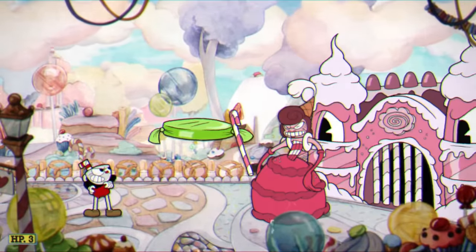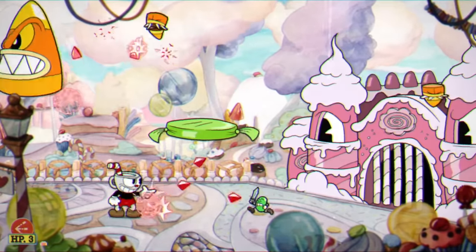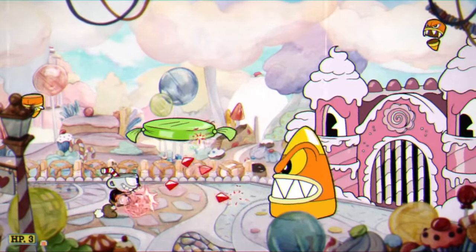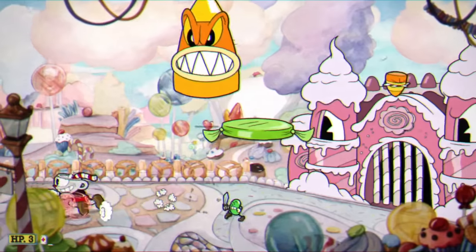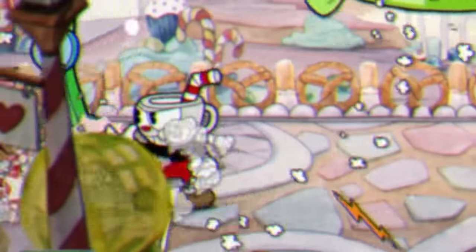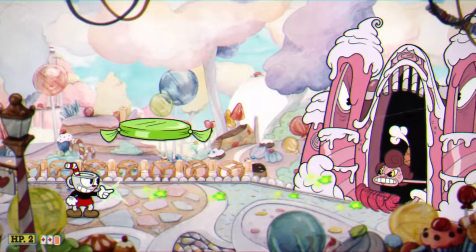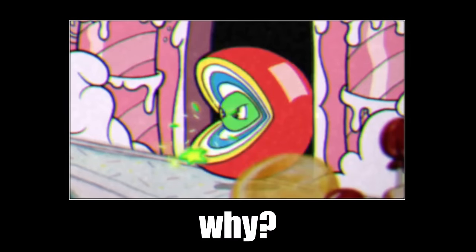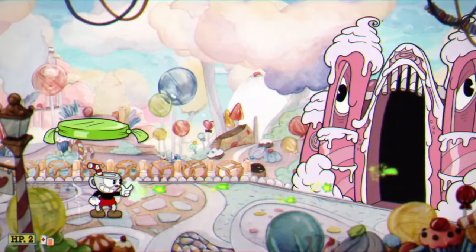We're onto Inkwell Isle 2 and we're on to another really, really hard boss — Baroness Von Bonbon. A lot of things are red here. That platform is green — I can't touch the platform. The one convenient mobility option I have and I can't even touch it. Not only is there a giant green platform I can't touch, but also there are some minions that are just completely impossible. I don't even care.